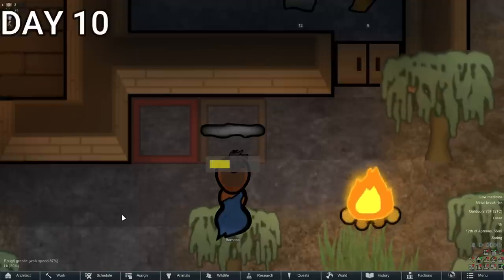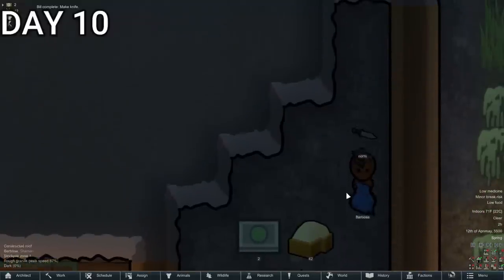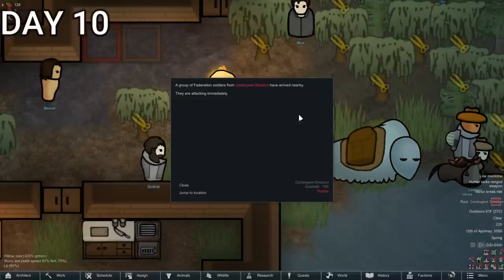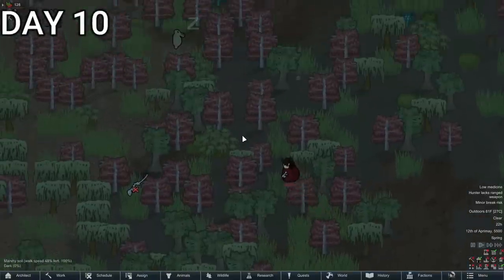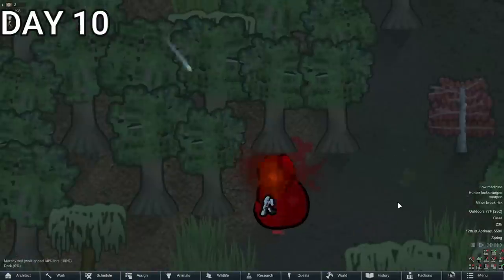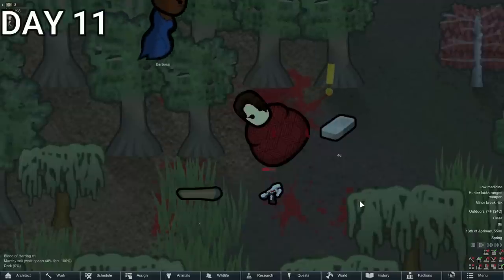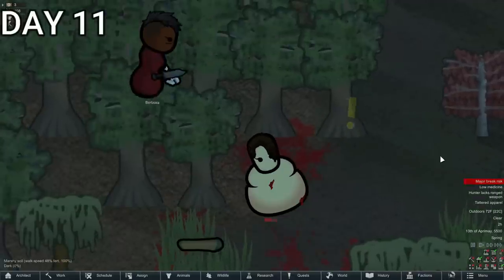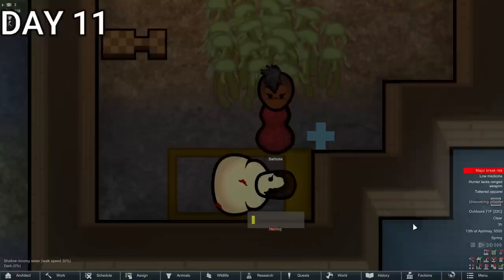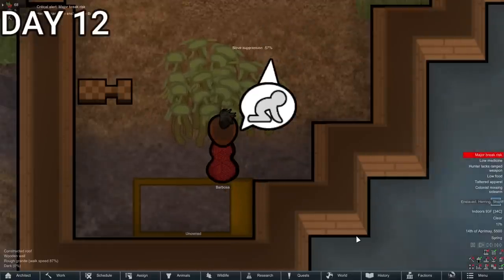I realized she didn't have any means of defending herself in melee combat — she only had her recurve bow — so we took some of the steel we mined and made a knife. That very same night, we had our very first raid from the Federation. They sent someone in a red jumpsuit with a little laser pistol. The trade caravan defeated her for us, but Barbossa swept in, claimed the victory, claimed all the items, and enslaved her.